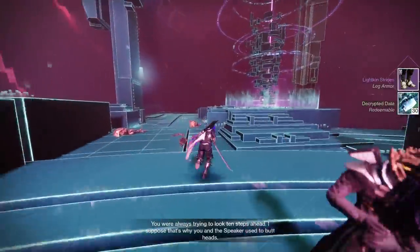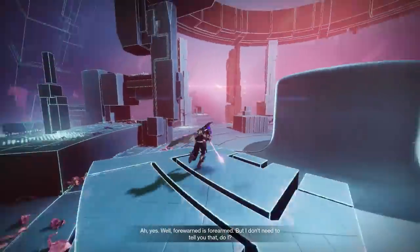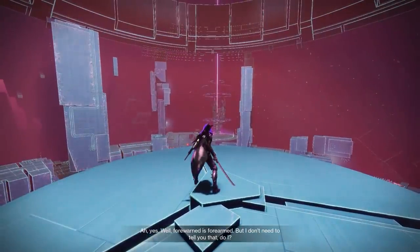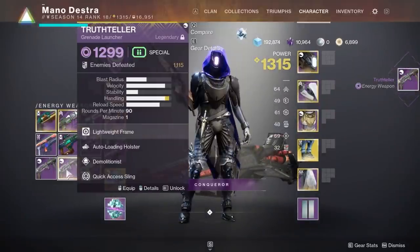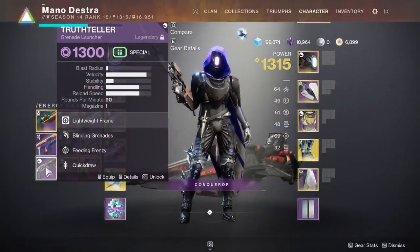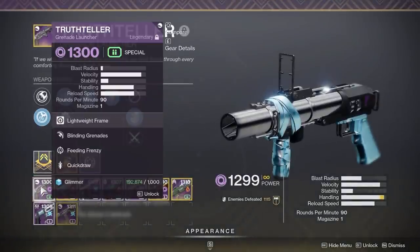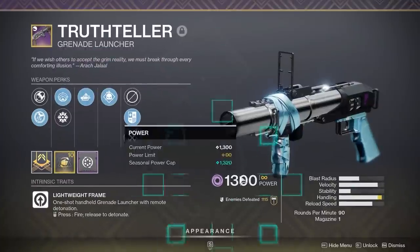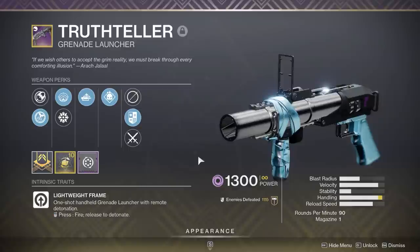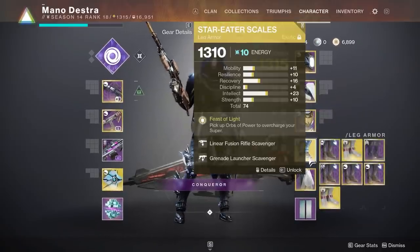Wait until you get a piece of gear that can be infused for glimmer only — that means a duplicate weapon you already have. For example, if you get a Truth Teller grenade launcher at 1310, you can infuse it into a Truth Teller roll you actually like. Instead of it being 1309, you can make it 1310 and it only costs glimmer. Now we've talked about targeting different pieces of loot to raise power.